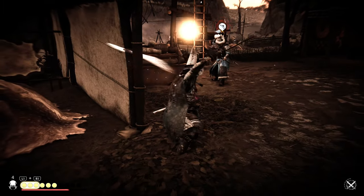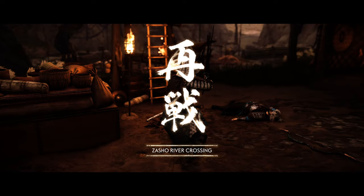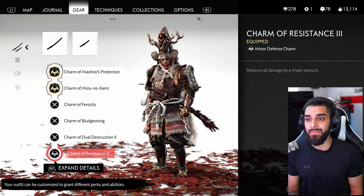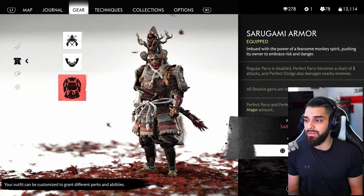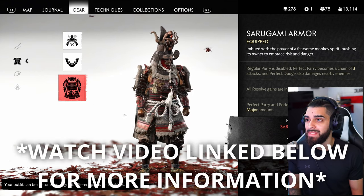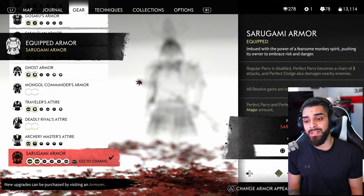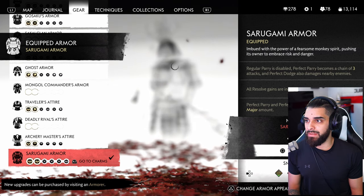Charm of Ferocity (moderate melee damage), Charm of Bludgeoning (moderate stagger damage), Charm of Dual Destruction (attacks have a 10% chance to deal double damage — completely free extra damage on your perfect parry and dodge attacks), and Charm of Resistance (reduces all damage by a major amount). To get Sarugami Armor, there is a Mythic Quest on Iki Island called the Tale of Black Hand Riku. Complete it and at the end you recover the armor set. Afterward, you can go to the black and white dye merchants to get the beautiful black or white versions — definitely my favorite armor set in the game.